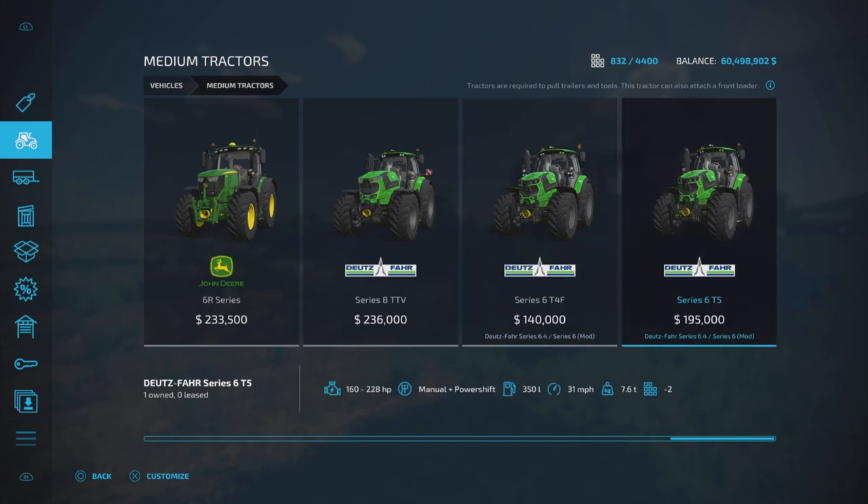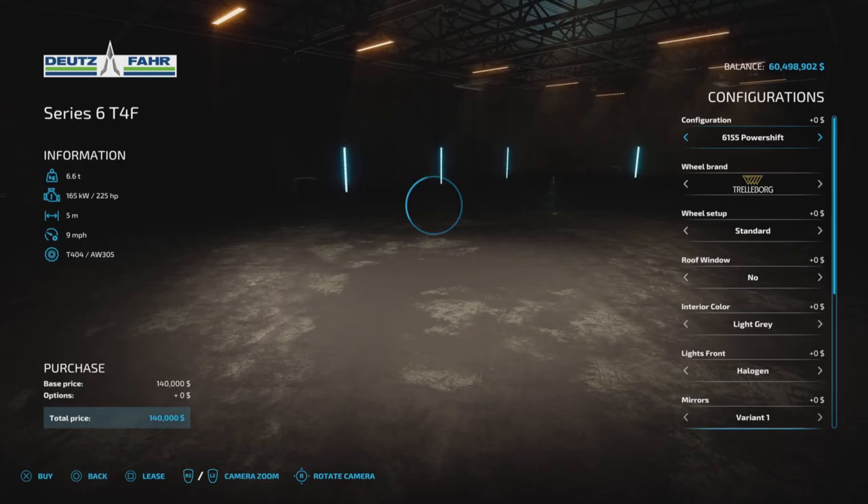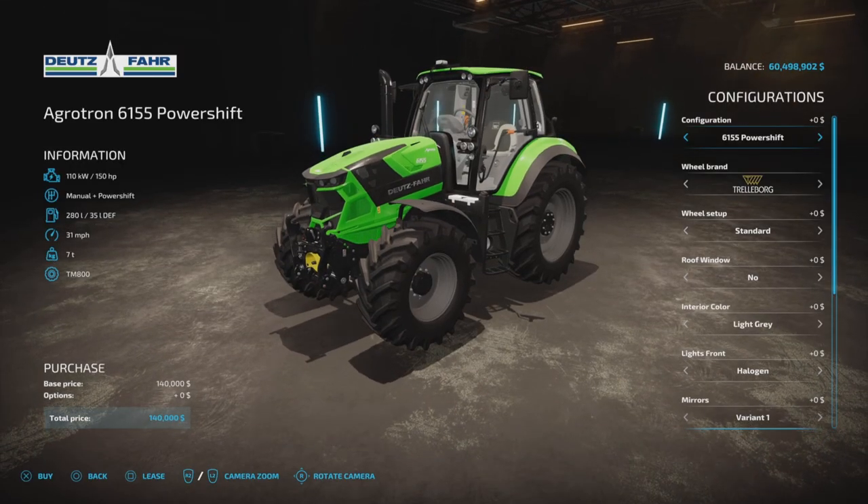Prices are 140,000 and 195,000. Horsepower is the main difference between them for the most part, though there are some other differences. Let's take a look at the T4F first: 280 liters of fuel, 31 miles per hour top speed, 215 horsepower maximum. Let's look at the configurations — there's a lot of them, so we're going to go through those first.